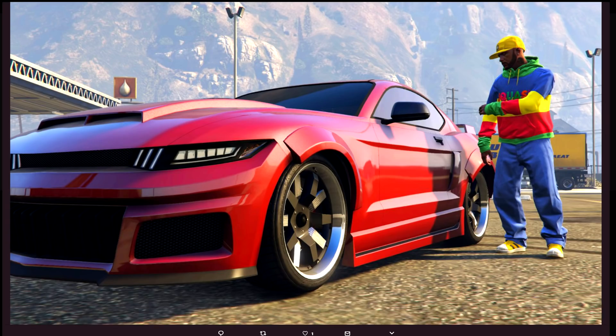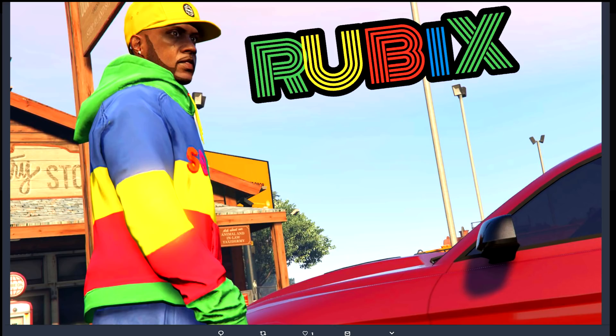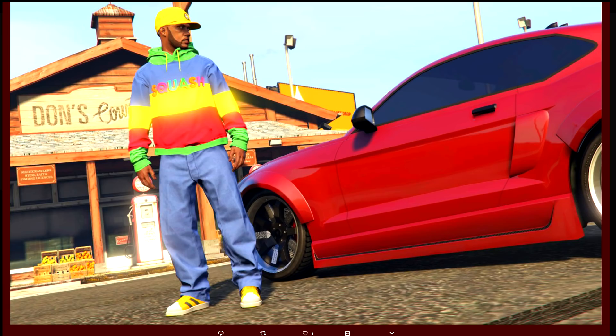The third one from Cluttet is called the Rubik's — it's just a nice and colorful outfit. You can see what you need to make it in some of the pictures; it's pretty simple but you are definitely going to stand out with this outfit.